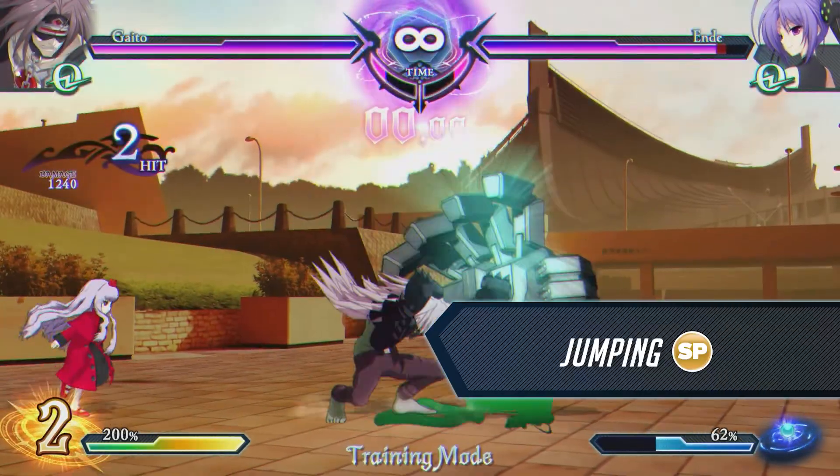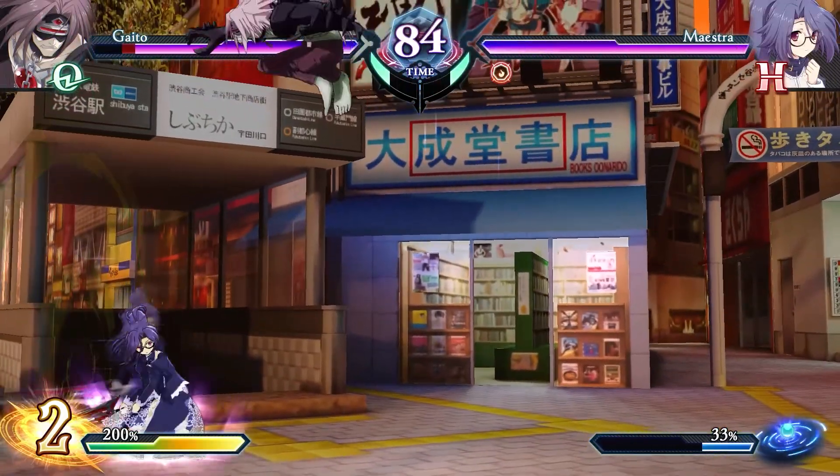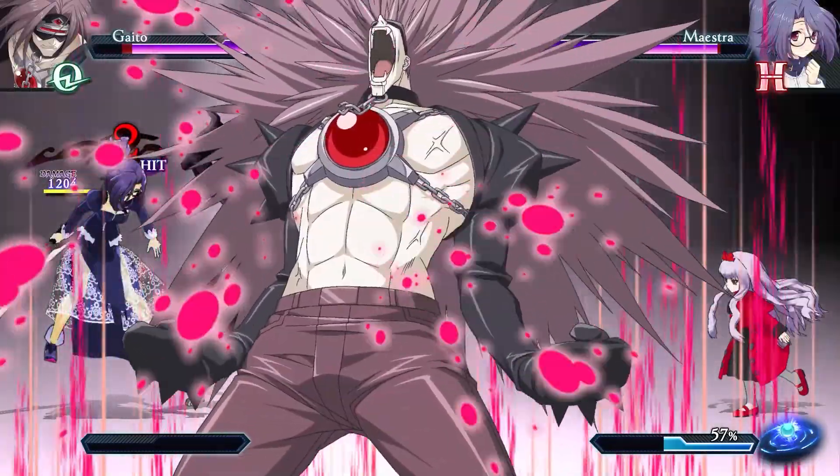Gaito's air counter burst is fast and deals high damage. Take advantage of its invulnerable frames to force your way toward the opponent.